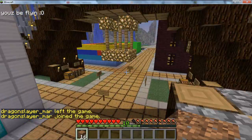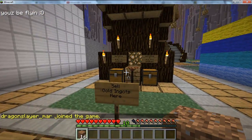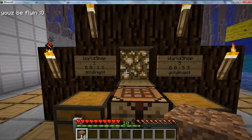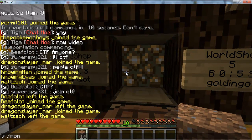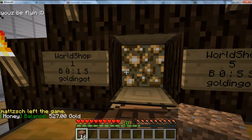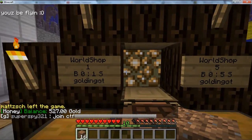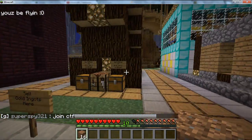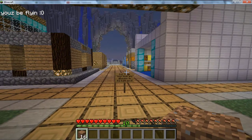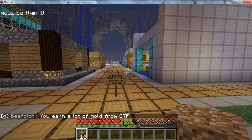As you look to your left and right when you come to this world, you'll notice places to sell your gold ingots. To sell them you simply hit the signs — one gold ingot for one dollar, because if you notice the money is actually in gold. All you have to do is hit that sign and sell your gold. And another way to make gold — since I know a lot of people ask about it — there's winning events, which I'll show you soon, and there's mining gold and selling it here.